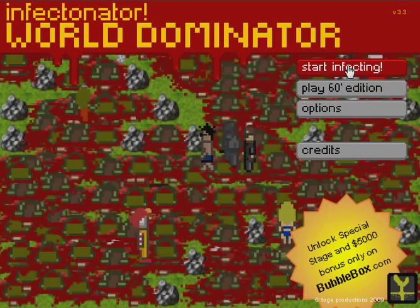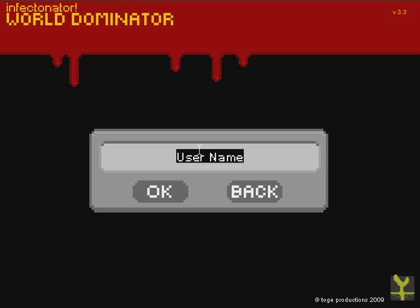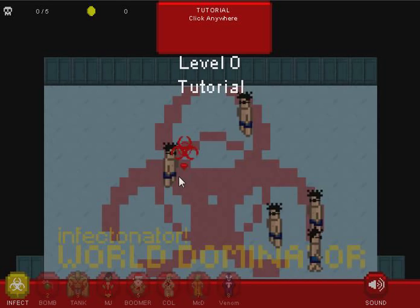Okay, let's start. New game. I'll get to call myself something — I'm just going to be boring and call myself my name. So, this is just a tutorial to tell me what to do. You look, you click.